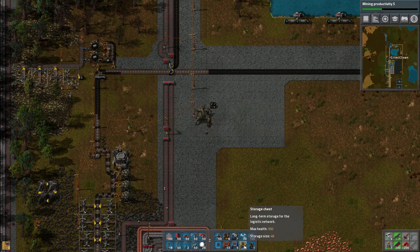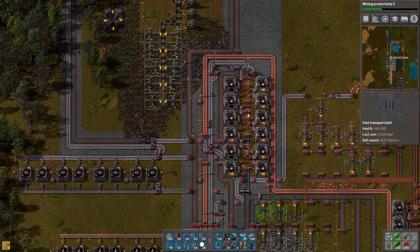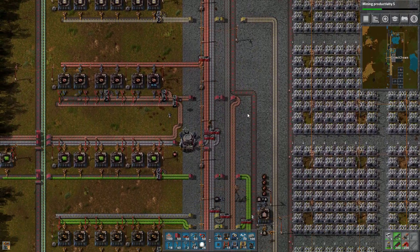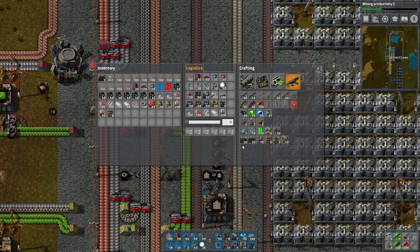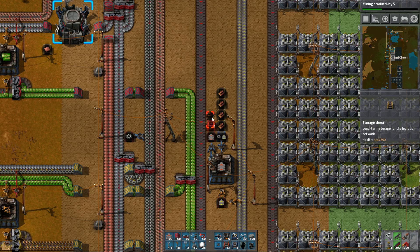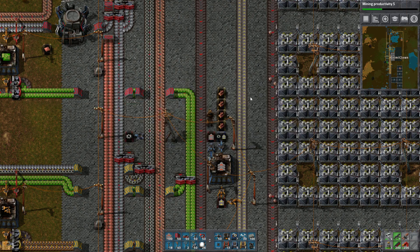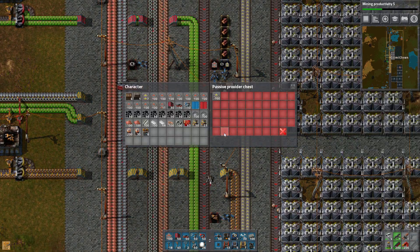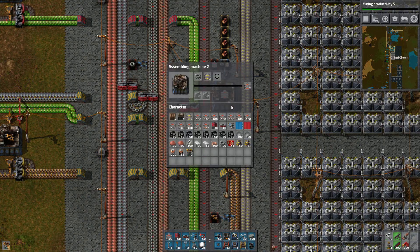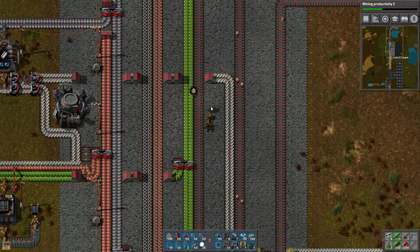If we make all of these chests into storage chests instead of steel chests, that will help, because then we can have items requested. These wooden chests — if we make them storage chests, we can request them as well. This is a passive provider — that's good. This is a requested chest — that's good as well. So we will always make more of these belts, which is good because we need a lot of them.